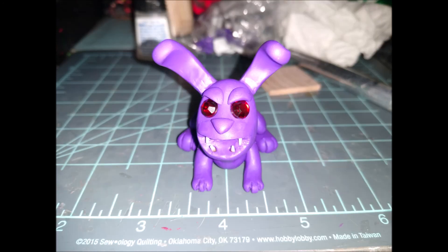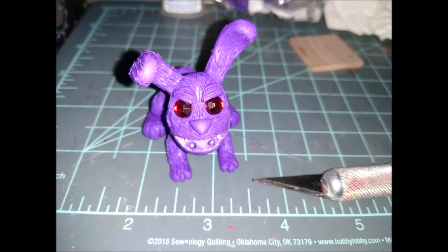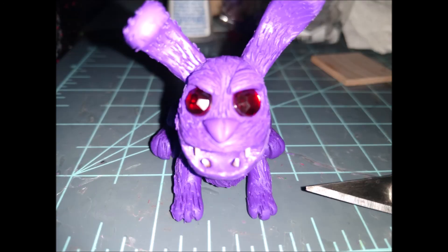I used glue plus toothpicks that I cut the tips off of to make the teeth, and I just glued them into the mouth. Next, to make it a little more spooky, I added texture with my X-Acto blade all across his body. I also decided his nose needed a little something, so I did a line down the center — it's a little off-center, but you get the gist.